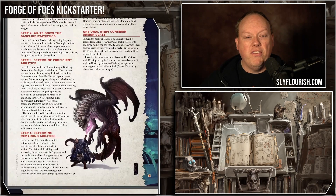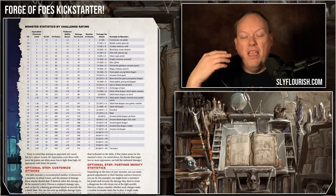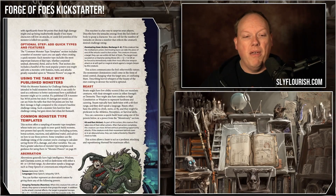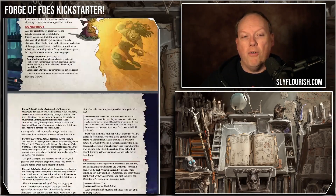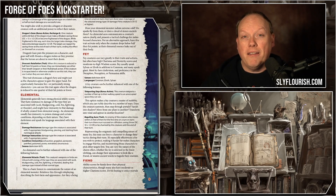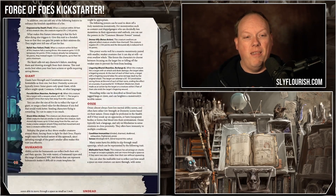You have all the statistics that you need in order to build a monster. It has a whole bunch of different ways to modify that monster based on its monster type, and gives you a whole bunch of monster powers — things that you can tie to a monster to make that particular monster unique. You can either use this to modify any of the existing monsters in your other monster books, or you can build a monster from scratch right at the table.